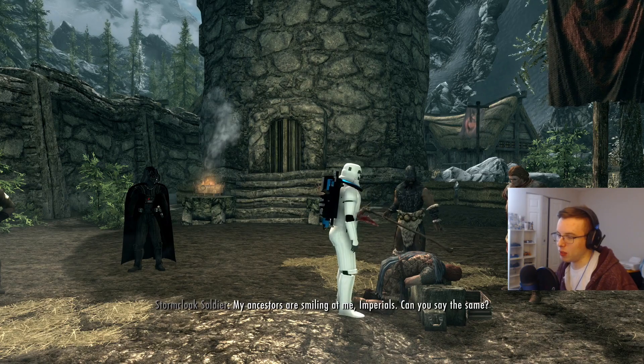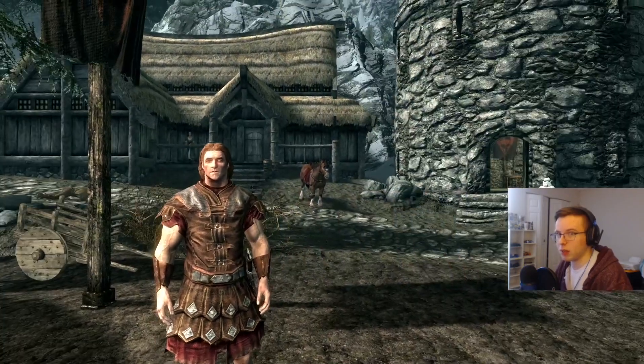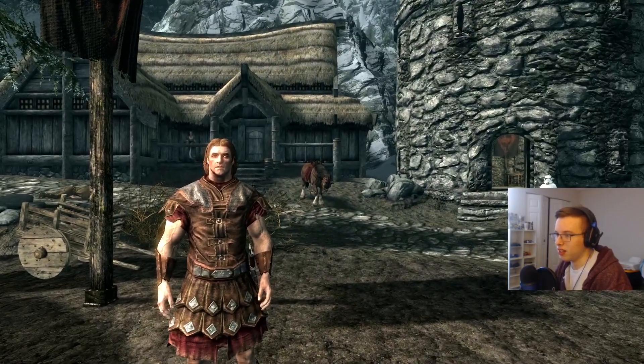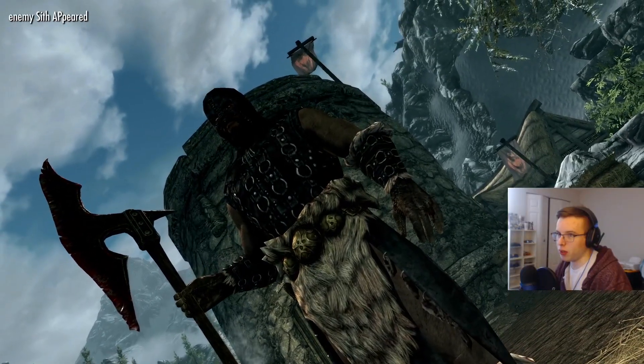It's General Tullius - oh that's amazing, that's awesome for General Tullius! That is just awesome - my ancestors are smiling. This is already more than I thought it would be. I've never played this mod so I don't really know what to expect, as seen with the blaster earlier. That stormtrooper just looks so short. I'm guessing Ulfric will be the enemy Sith.